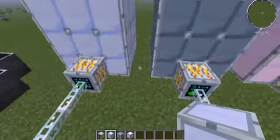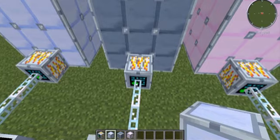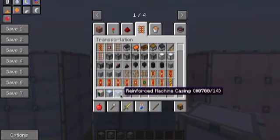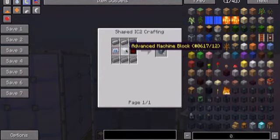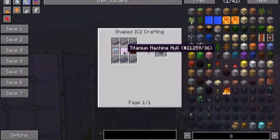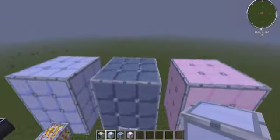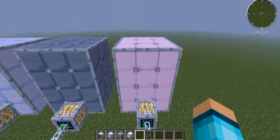You'll need a sturdy casing or machine frame — the sturdy casing is the easiest one I would go with because it's just eight bronze. Next you have the reinforced machine casing, which is a little bit harder. You'll need steel, a highly advanced machine block, and two advanced circuits. I'll hold off on this one for a while because it takes forever to make.